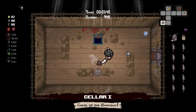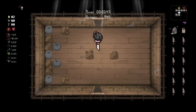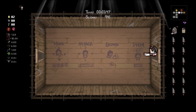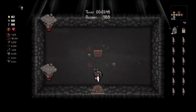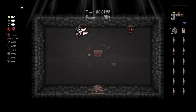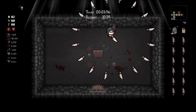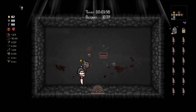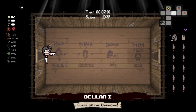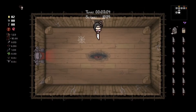A soul heart — was that from one of the rocks that exploded or was that a reward? Let's check out the curse room before we grab that soul heart; could get something cool like a cursed die. We got a red chest. I don't know where these guys are or where I'm firing, but it's that simple. No bombs or keys, which isn't a huge problem.